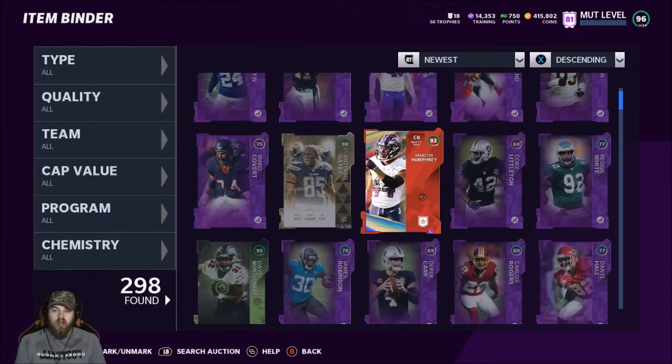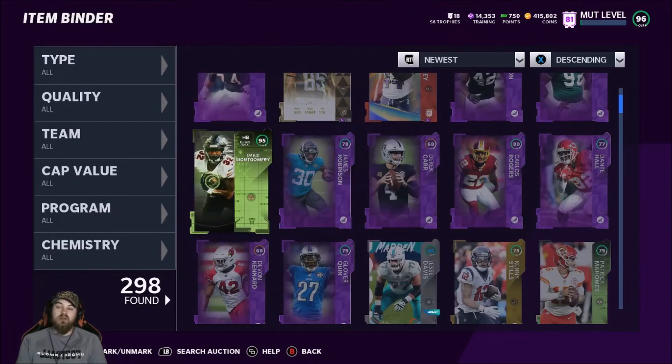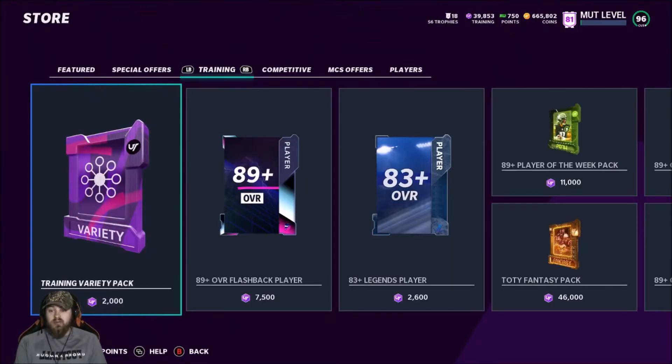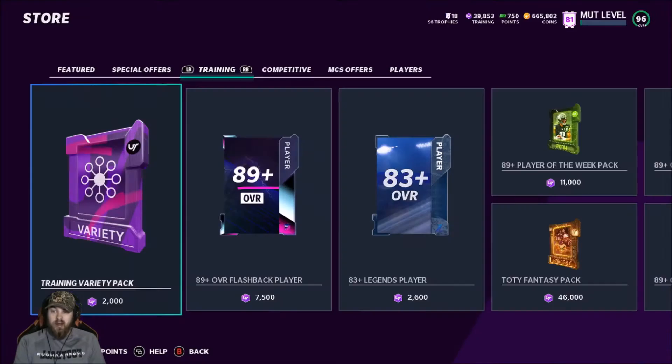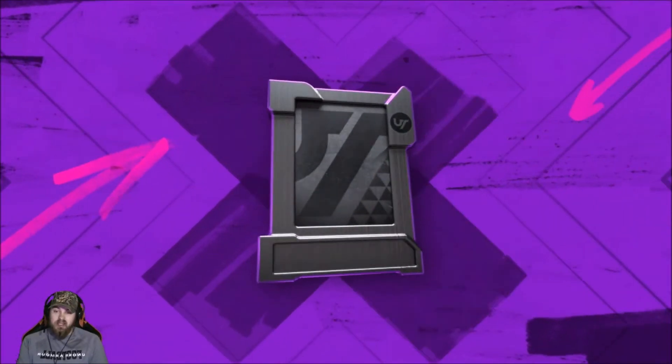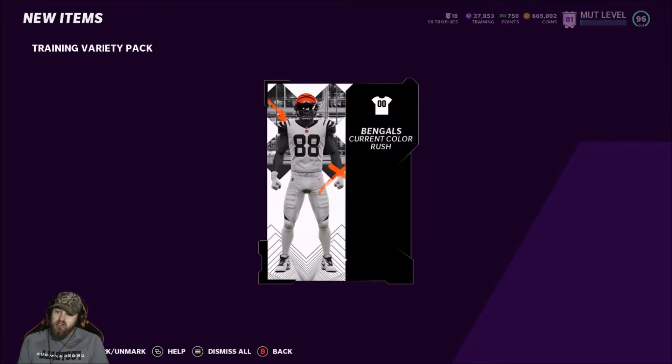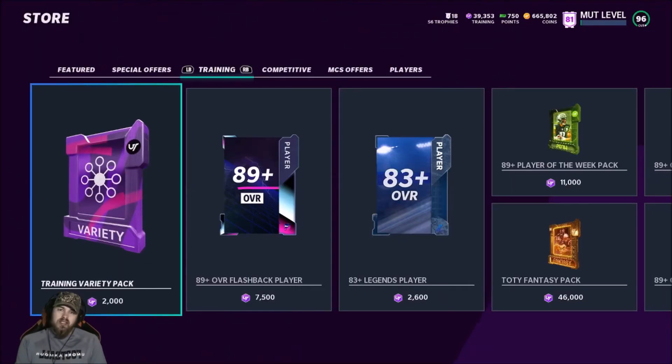I just price checked Montgomery and Marlon Humphrey, and for some reason Humphrey is literally like 10k less even though he's a 92. So we're going to quick sell David Montgomery — we'll sell Humphrey and Antonio Gates and keep going with the training. Montgomery quick sells for 25k, so let's rip some more training variety packs. Once we're down to 17k training that's our stopping point.